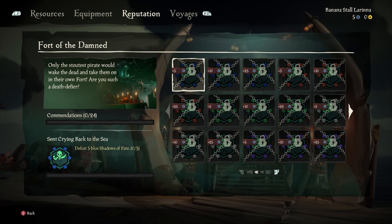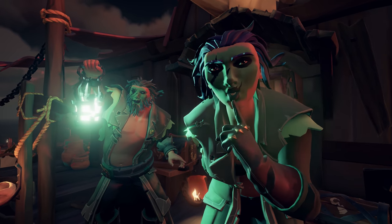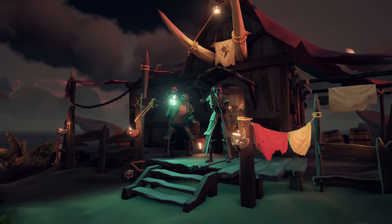And if you've got what it takes to complete the new Fort of the Damned Commendations, you can strike fear into the hearts of your enemies by purchasing the new Ferryman Cosmetics from your nearest outpost.